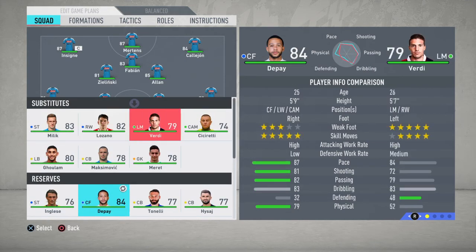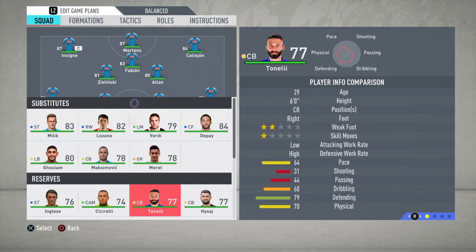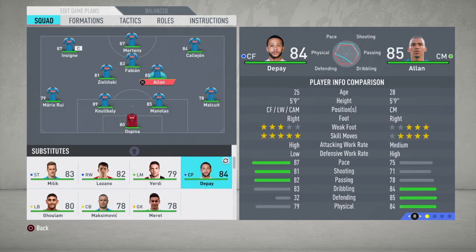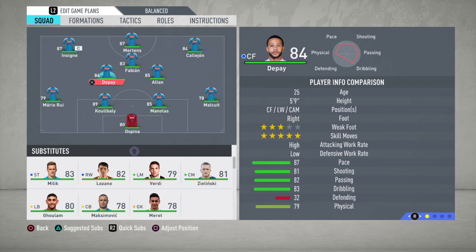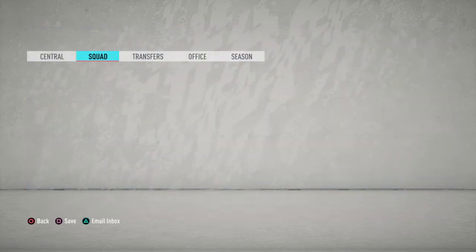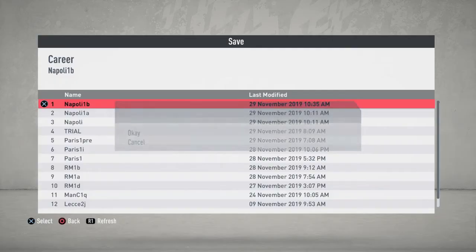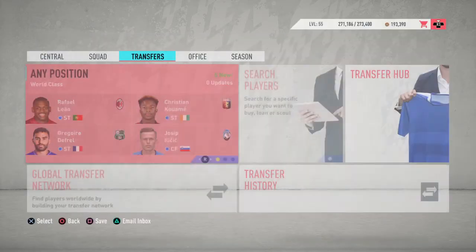Bringing Memphis into the starting lineup — taking Zielinski out. Zielinski from Poland becomes backup center mid. I move Fabian to the left side as CDM since he's left-footed. Memphis comes in as the CAM — that's looking good. Saving the game so I don't lose my progress.